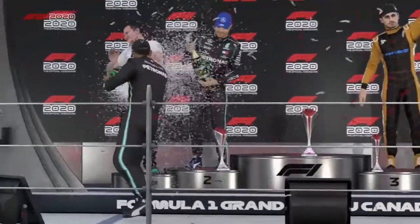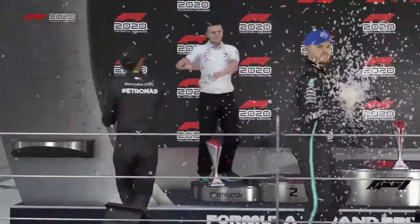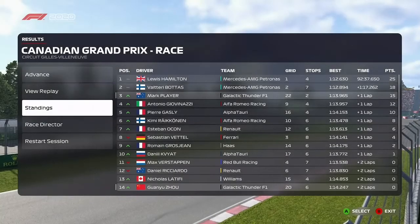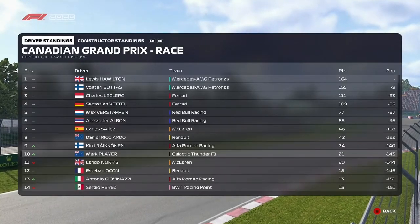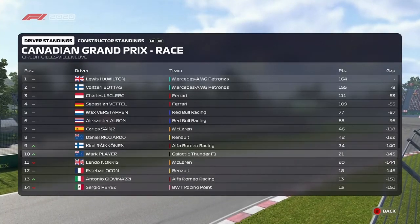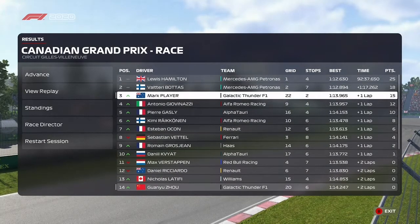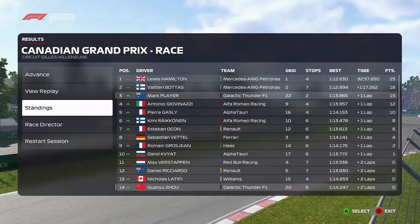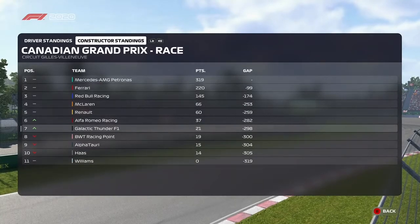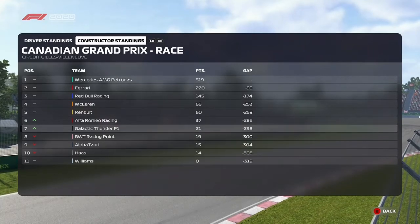Lewis Hamilton takes the race with Valtteri Bottas bringing home the 1-2, but it's P3 for us — unbelievable! It's time to see how this result affects the Drivers' Championship: Lewis Hamilton takes over the lead of the Drivers' Championship after an excellent result. After an incredible day of racing, who was your driver of the day Ant? I have to give it to the scientists — they did a great job getting the most out of their tyres without losing pace, something that's a very handy skill to have in modern day Formula 1. It's time to check out the Constructors' standings: Mercedes continue to extend their lead. Another team that will be satisfied with this Grand Prix is Alfa Romeo, whose good result moves them further up the Championship.